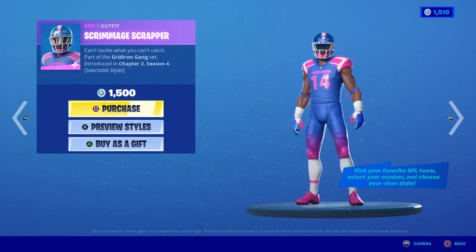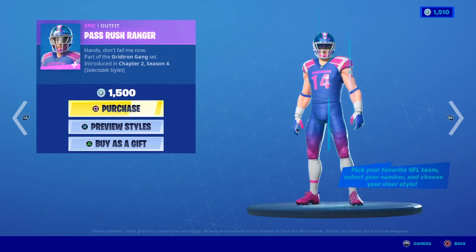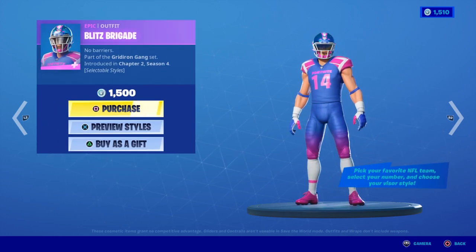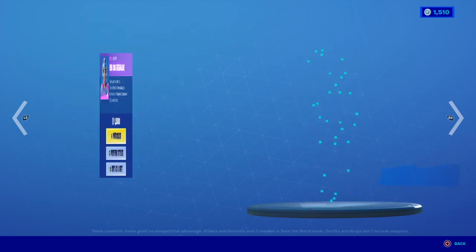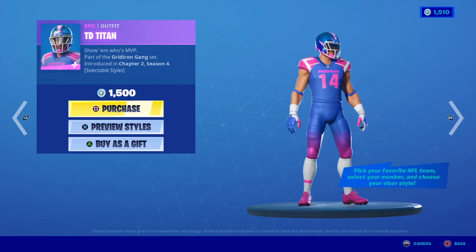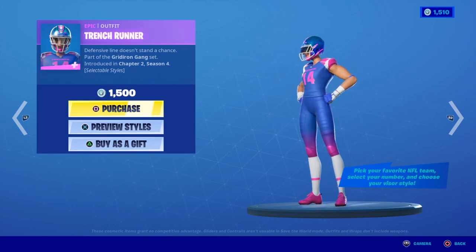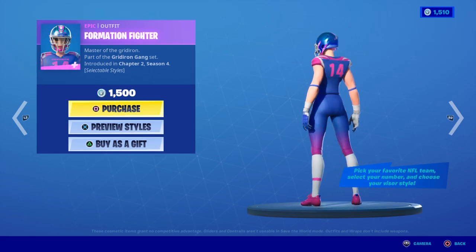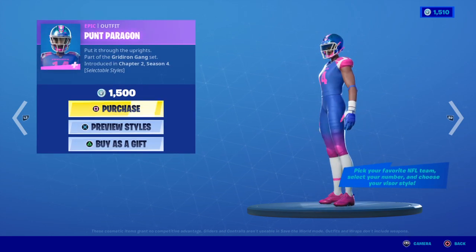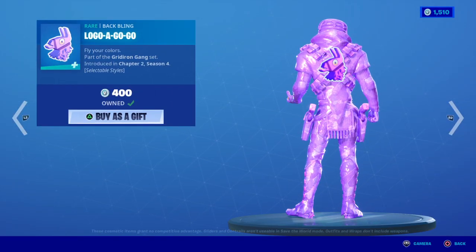Let's start off here. We got the Scrimmage Scrapper, the Pass Rush Ranger, the Blitz Brigade, Red Zone Renegade, TD Titan, Crossbar Crusher, Trench Runner, Formation Fighter, Snap Squad, Punt Paragon, and then we've got the Logo-a-go-go, which I love.